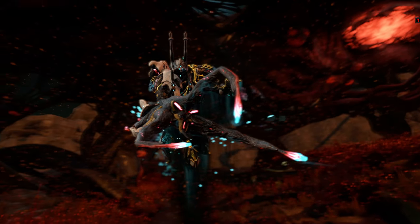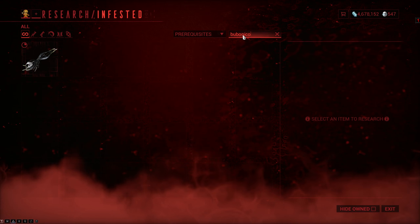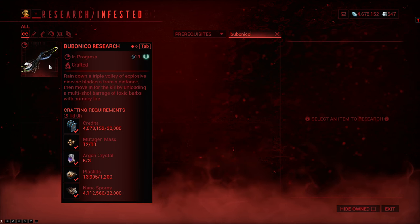First things first, how do you get your hands on this — or rather, how do you get this on your hand? You get the blueprint from the infested lab in your dojo, and the weapon will cost you 30,000 credits, 10 mutagen masks, and 3 argon crystals.